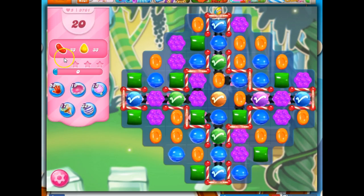Alright, so we've got 20 moves to collect 33 red and 33 yellow. We don't have those colors organically on the board here, so we have to create them by getting these lucky candies. I only have one dispenser and it's here, but I do have these conveyor belts.